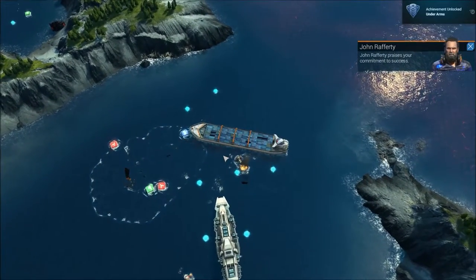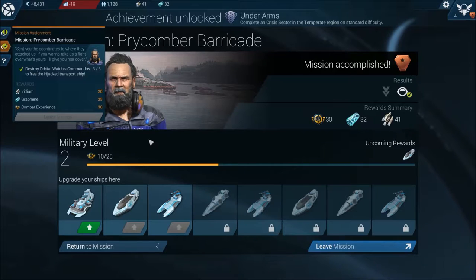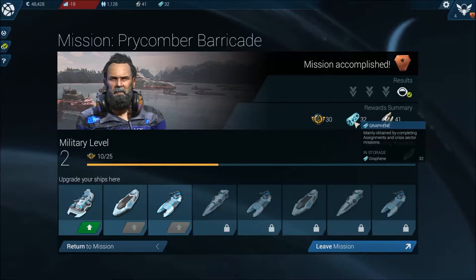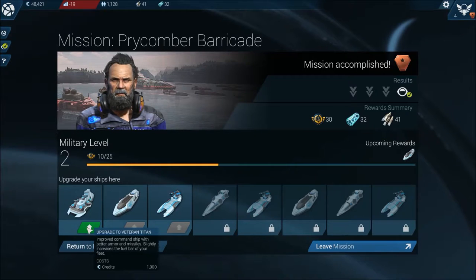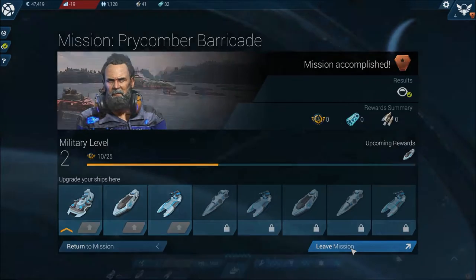Fantastic! Prycomar Barricade mission accomplished. We got 30 combat experience, 32 graphene, and 41 iridium. Upcoming rewards are Veteran Turtles. We did unlock the Titan — a large command ship that excels in both defence and offence, armed with missiles. Upgrade to Veteran Titan, and it's a thousand credits. Okay, so we've now got one of those, and that's that mission done.